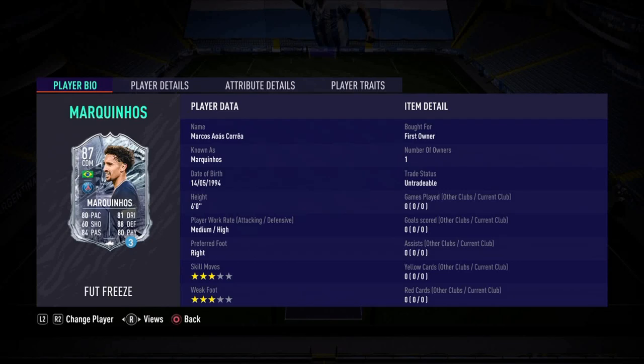Hello everybody, welcome back to the channel and to a brand new FIFA 21 video. This is Leo here bringing you another special player review. Icon Swaps is out, Prime Icons are out, and Fut Freeze has been released for the first time ever in FIFA 21. I'm so excited because this brings daily SVCs — this will probably replace FutMas. Marquinhos is the very first card released as a player SVC, and it is fantastic — a much needed card for League One as he is a CDM with medium-high work rate.